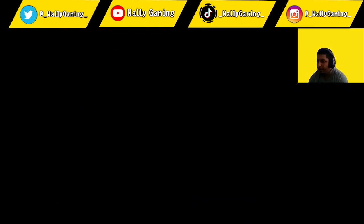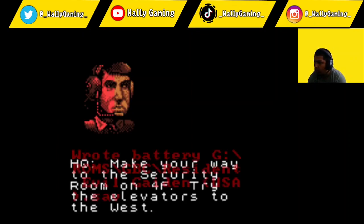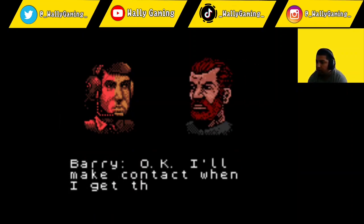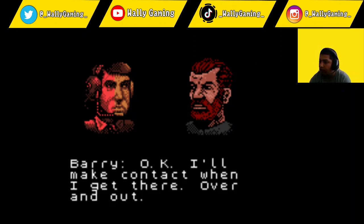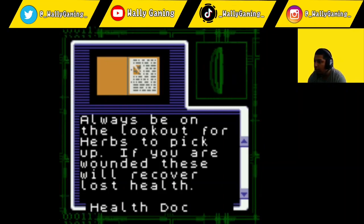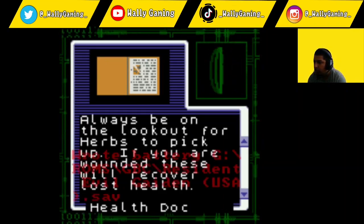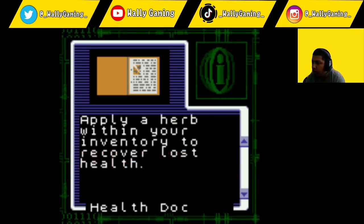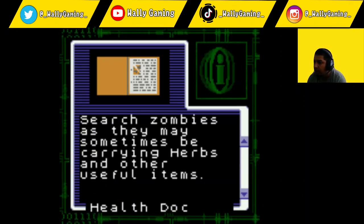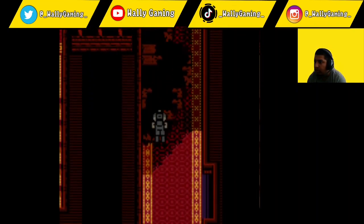Oh, there's a door. HQ: make your way to the security room on the fourth floor — try the elevators to the west. Maybe you can locate Leon with the security cameras. Barry: I'll make contact when I get there, over and out. Always be on the lookout for herbs to pick up — if you are wounded, these will recover lost health. Apply a herb from your inventory to recover lost health. Search zombies as they may sometimes be carrying herbs and other useful items.